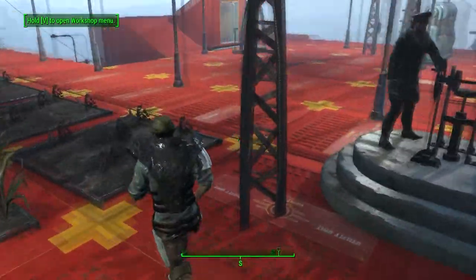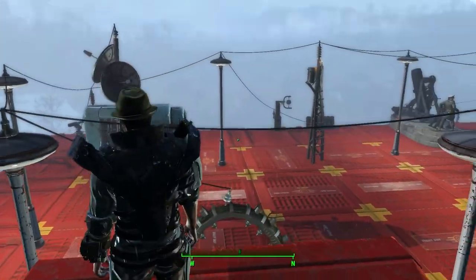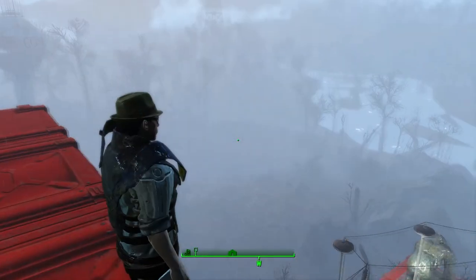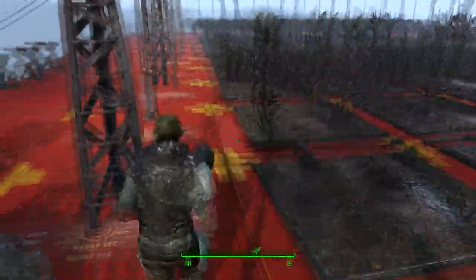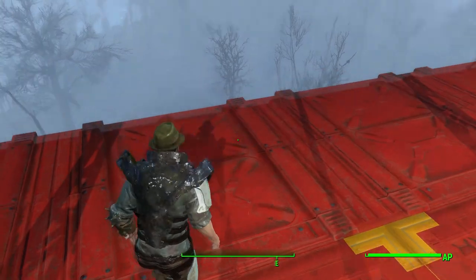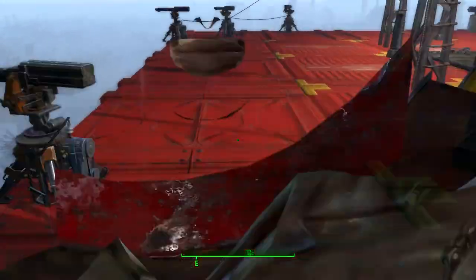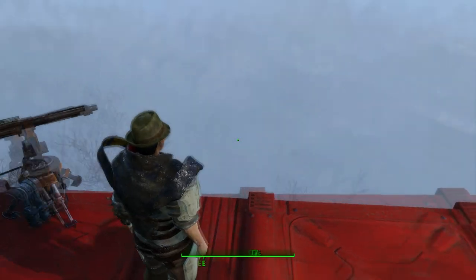And there you have it, folks — this is the Red Rocket. You can climb up here for another view. You can get to the highest point and have a pretty good view of the surrounding area, especially when it's not raining and foggy. That's kind of disappointing — you can normally see across to Sanctuary pretty well. You can see radar dishes in the distance — it's a good view. Also something's burning over there, but probably just a cloud.